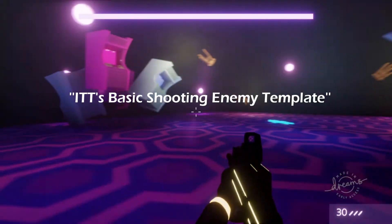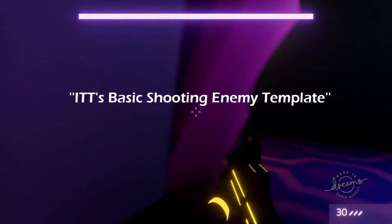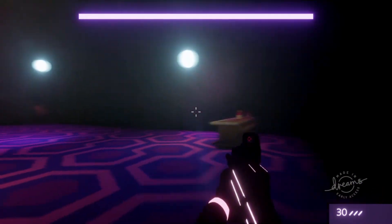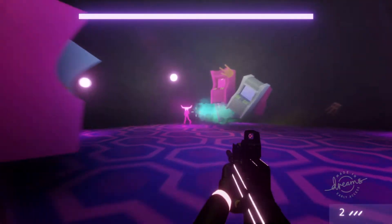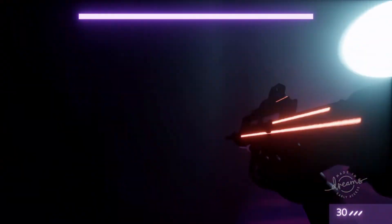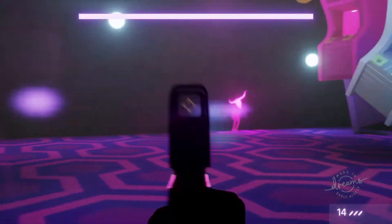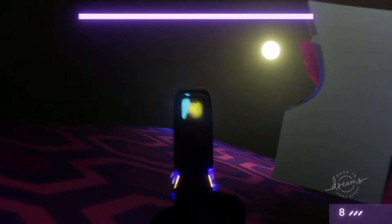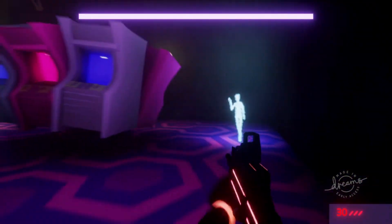First of all, this template I talked about is called ITT's Basic Shooting Enemy Template. You can find it in the Dreamiverse. What this puppet basically does is it runs around the battlefield, shoots at the player at random intervals and reloads if necessary. It also gets into cover if it comes across it, and tries to run towards the player to hit them if they come too close. You can use this puppet as a template, but you can also transfer the AI to your own character if you've already made one.